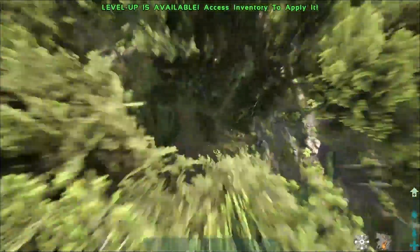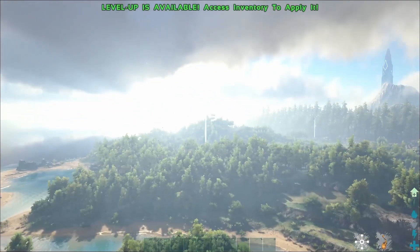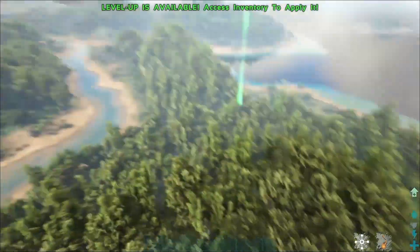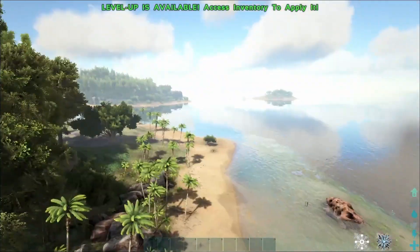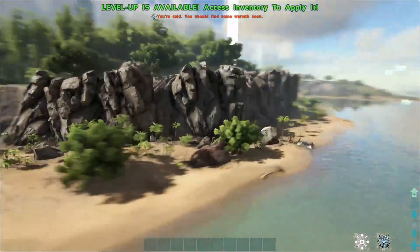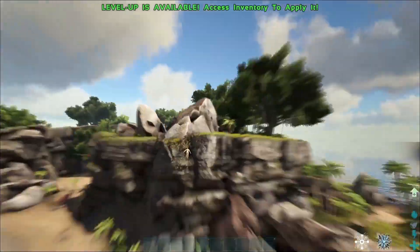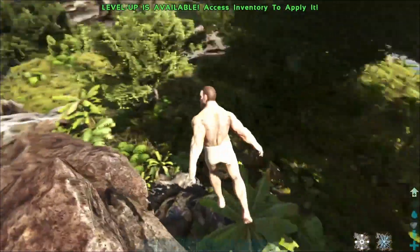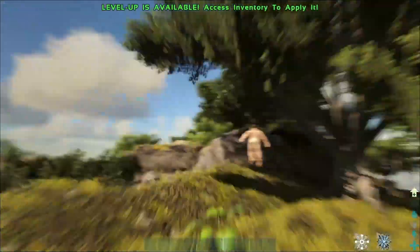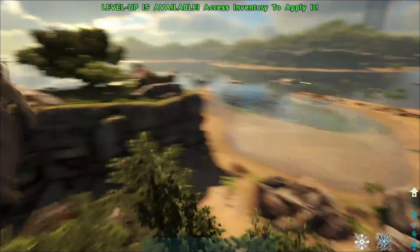There's a nice few little chunks — I should call them ores — and it's not as far away as the metal mountain, and nowhere near as dangerous as that cave. The other alternative for South Zone Three: if you go over to Herbivore Island — I'll have shown this on other videos — you actually have metal up here as well. We've got two there, three, and I think there's one around here somewhere. There's quite a few around this horse-shaped island.